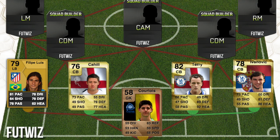Then we go on to the old team in FIFA 10, which is actually pretty shocking. Starting in goal we have Courtois — look how young he looks, he looks like 10 years old. He was a 58-rated goalkeeper, which is actually shocking. You'll see how much he's grown throughout all the FIFAs.